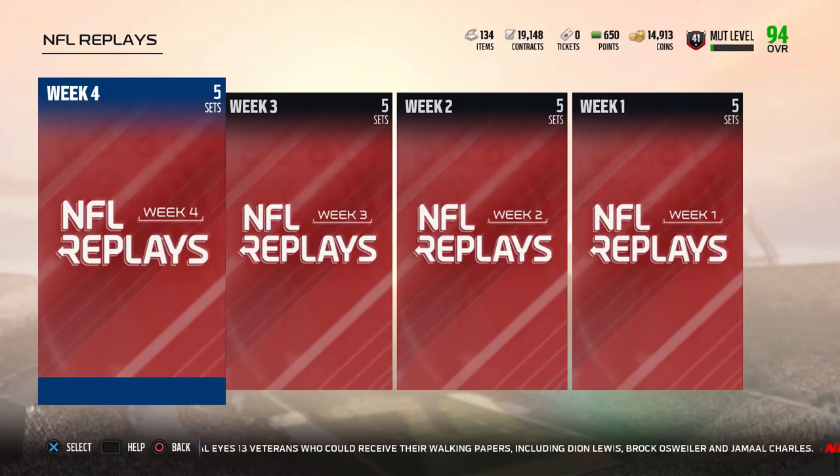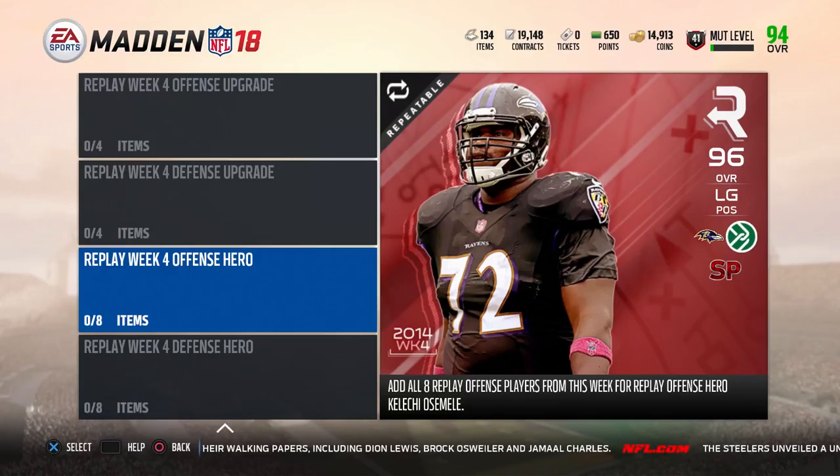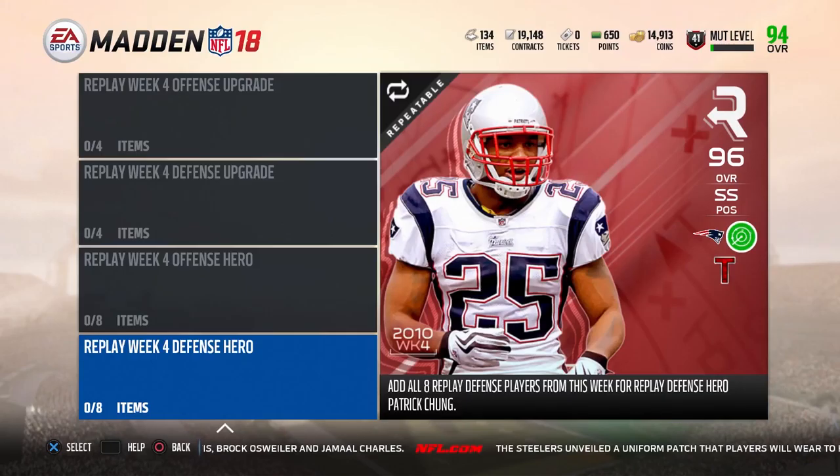What is up guys, it's your boy Mr. Clutch here back again on Madden 18 Ultimate Team. Today we got these new NFL Replays players Week 4. We got this new offensive hero Kalichi Osmeli, a left guard 96 overall with Secure Protector and Move the Sticks, and we also got Patrick Chung, 96 overall strong safety with Tip Drill and Reading React.